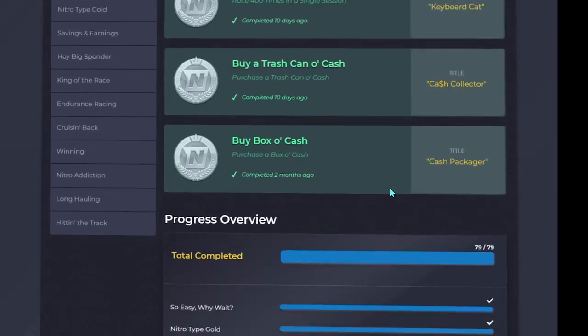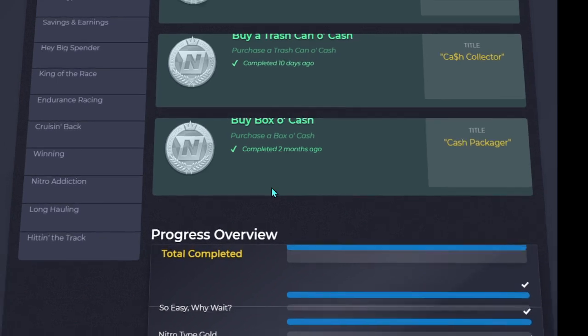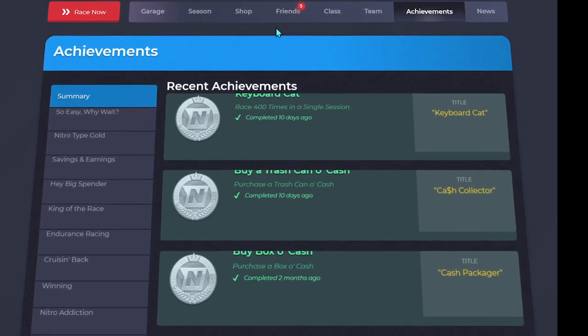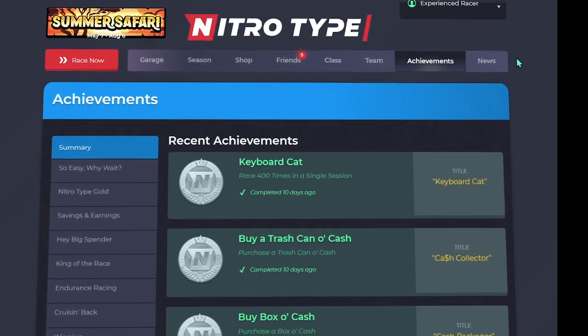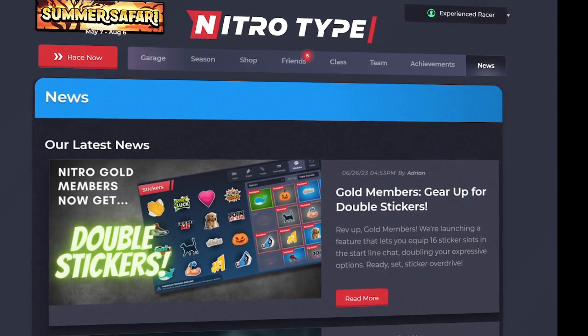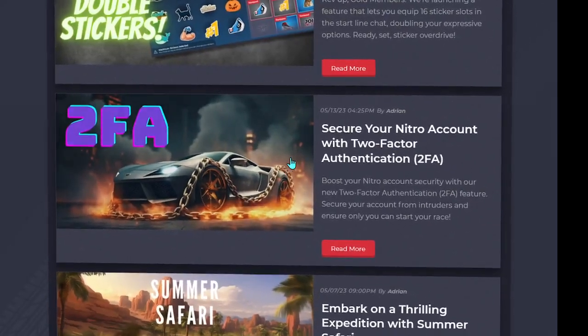The achievements page is one of the things that works well on it. However, when the text goes above the achievement ending thing, it stops. So it's not the best for that. I like how it works on the news page — it's pretty good, except it's the same thing when it goes off the text, but it's still really cool.